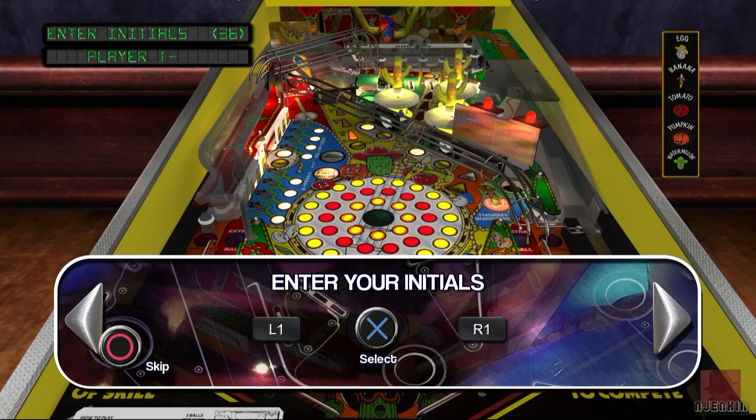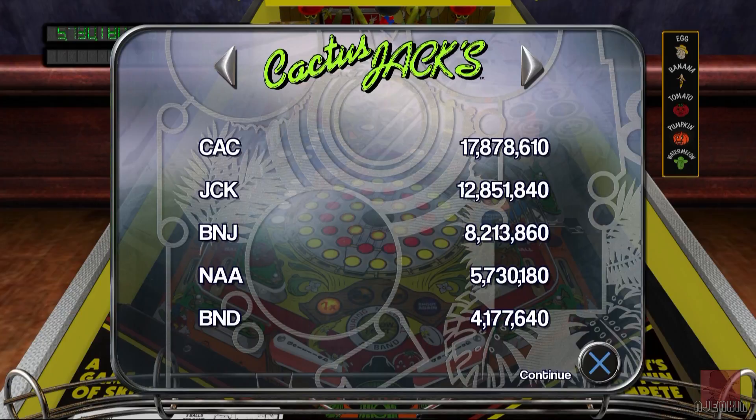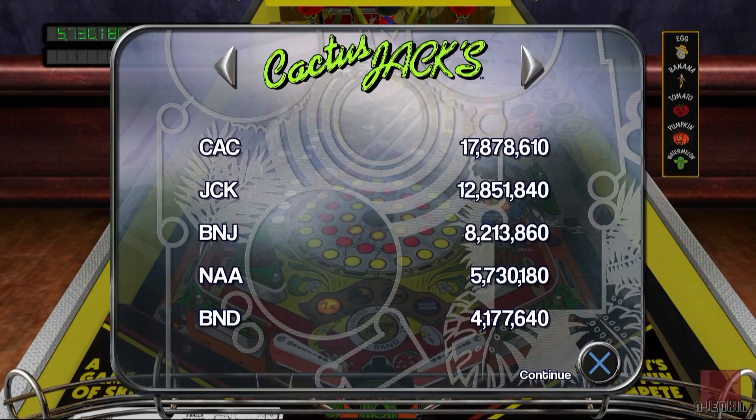I think we'll leave that one there. Hope you liked having a look at that. That was the Pinball Arcade on the PlayStation 4, Season 6, Table Pack 60, Cactus Jacks, based on the real life table by Gottlieb from 1991. If you've got any comments about this table, any other tables in the season or ones to come, please put your thoughts below. Until next time, take great care of yourself and a very fond goodbye.